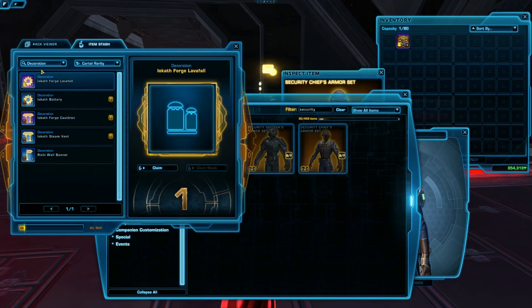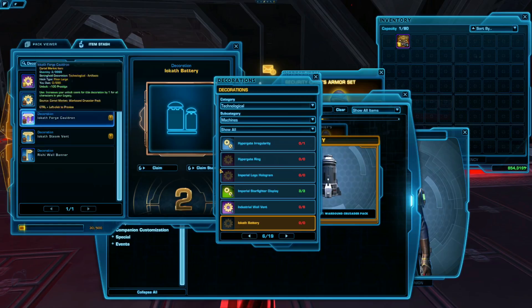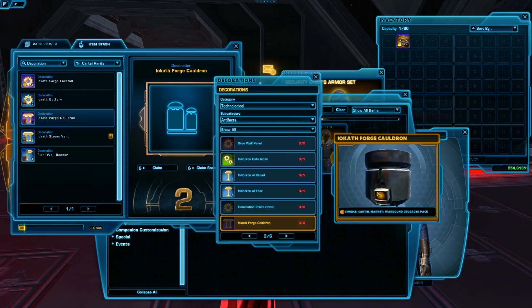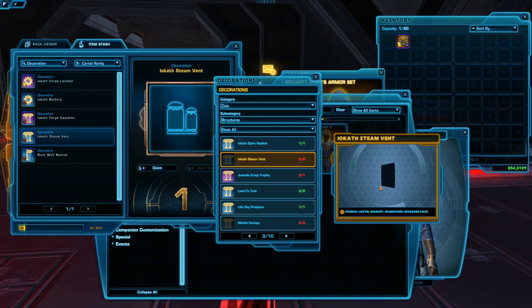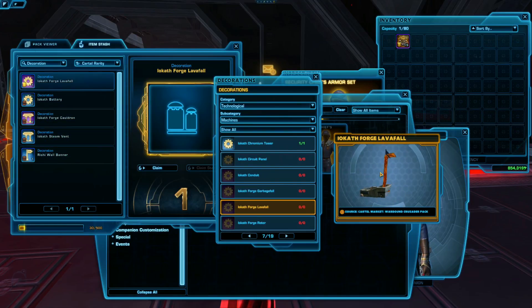Item stash — decorations. Here's the battery. Let's see if we can get it dark. It's really boring. Forge Cauldron — also really boring. Steam Vent — ooh, maybe I can use those in the spa. I hope it has animation. And — wow, no way! That's really cool. It's like lava coming out of a vent. I'm going to have to go check that out later in my stronghold. No wonder it's a gold decoration.